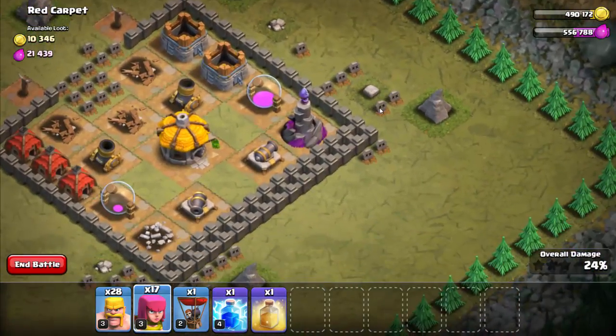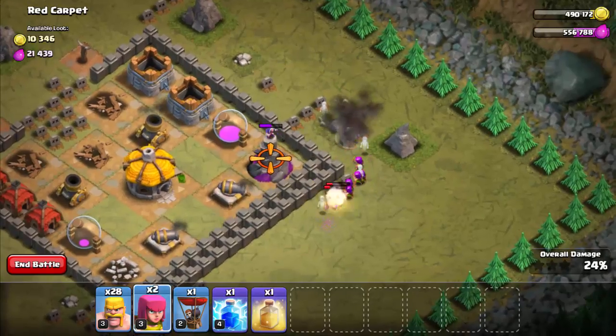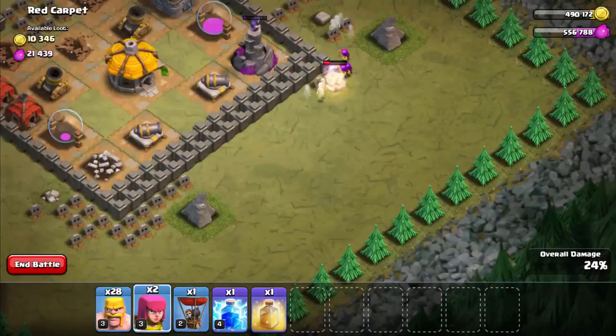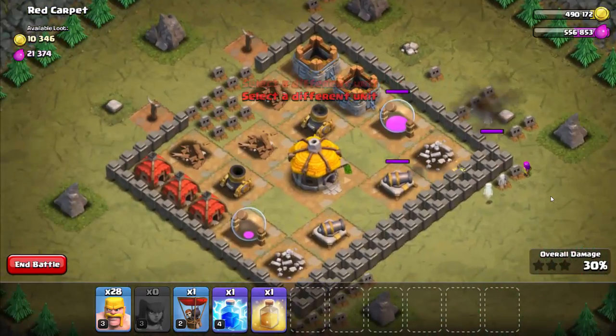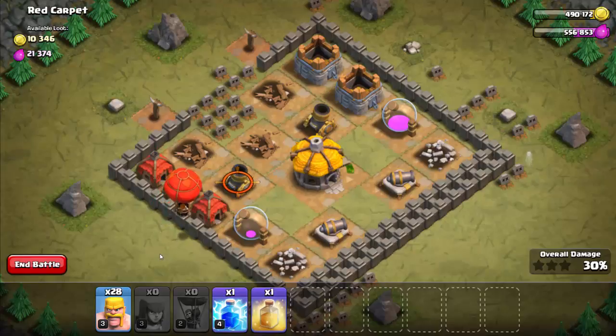If you spread them out around the corner like that, you'll see that they'll take care of the wizard tower just fine. Once our wizard towers are down, we can now send in a balloon to clean up.